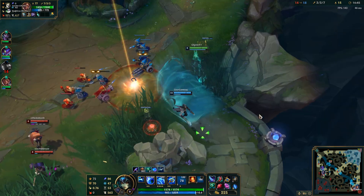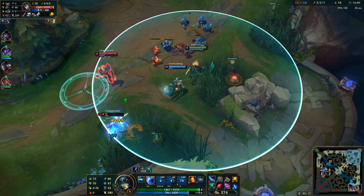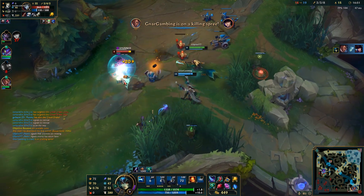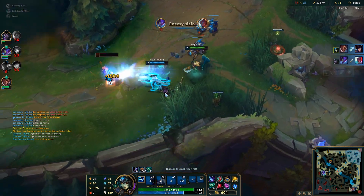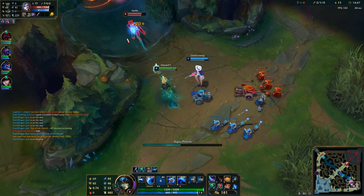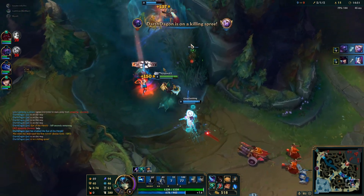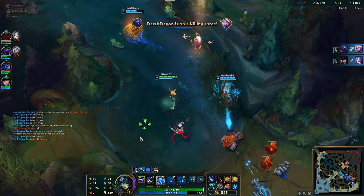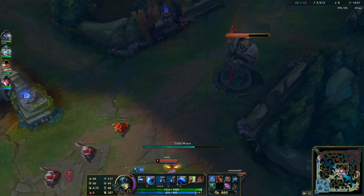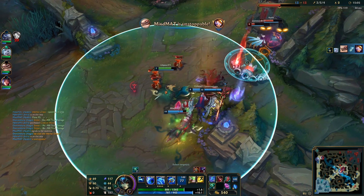And then the wave! Oh my god, if this isn't one of the most satisfying ultimates for support enchanters — you just see a group of enemies, you press R in their direction, and then ooh! It's like Maokai, but faster, and they get knocked up, and it's in a slimmer area. So it's not really like Maokai ult at all, but it's cool! It's a wave! It's water! We love water here!